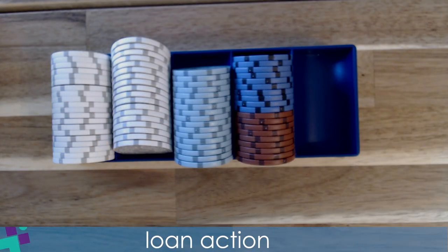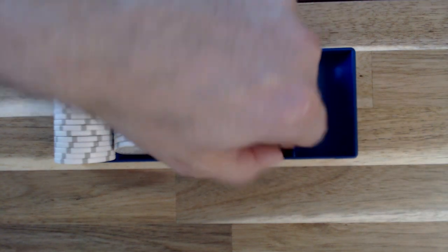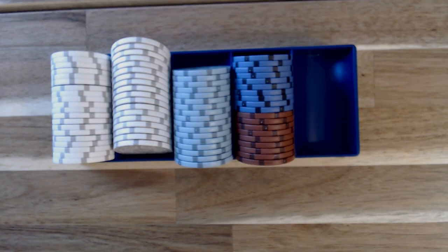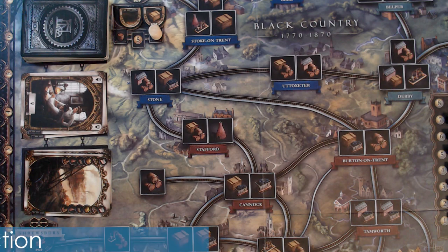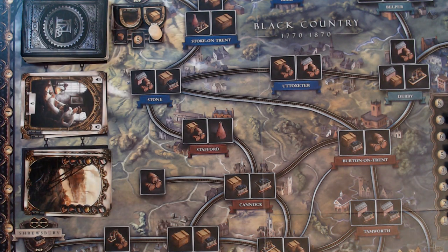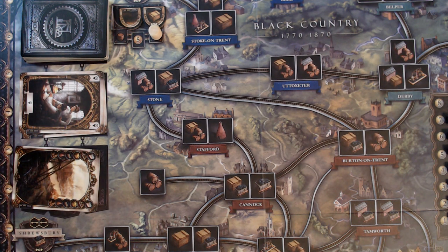To take a loan action, simply discard a card and take 30 pounds from the bank. You can perform this action as both your actions, but remember you must move down the income track three tiers when taking a loan. To perform the scout action, discard one card and then discard two more cards to bring into your hand one wild location and one wild industry. If you already have a wild in your hand, you may not perform the scout action.